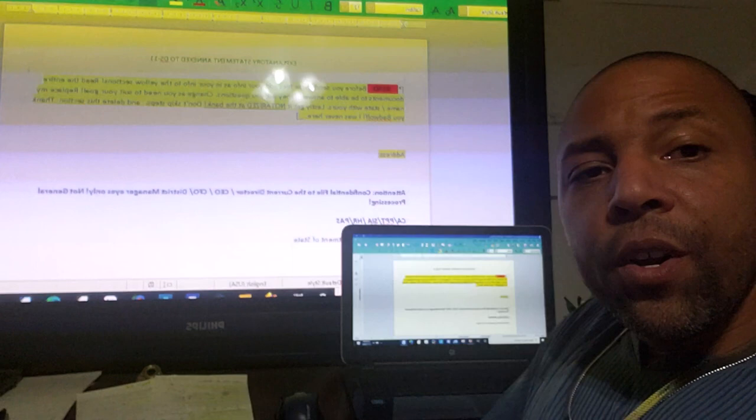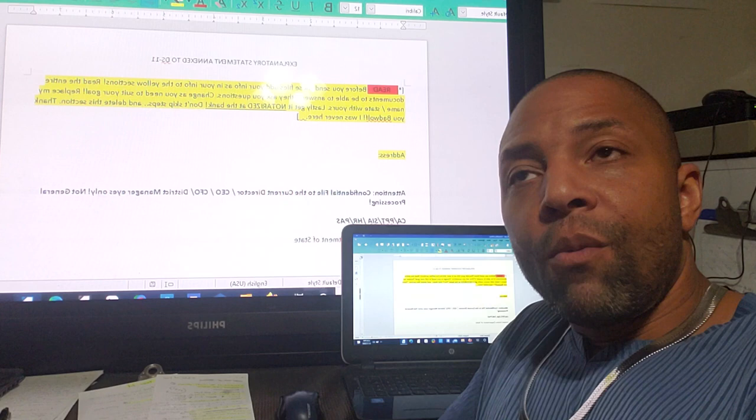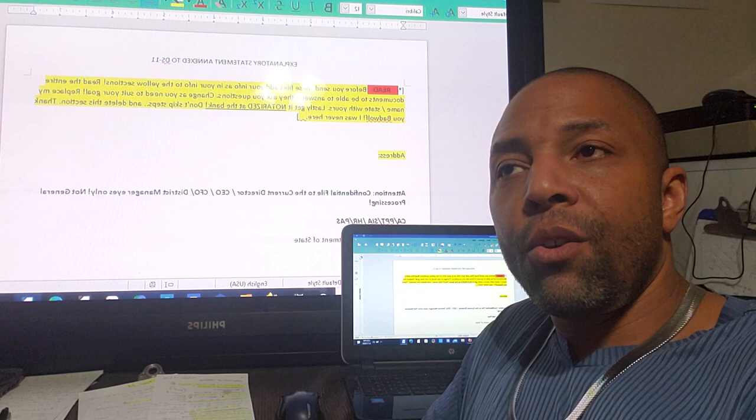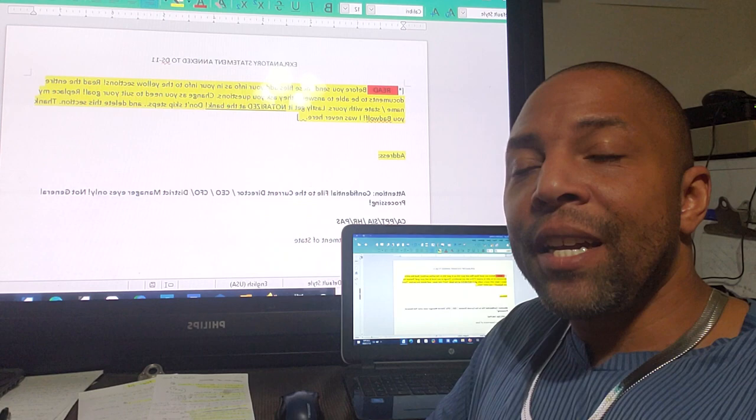What is the explanatory statement? Well, this is for people who need to do a DS-11 and want to declare their U.S. national status, which was formerly known as state citizenship. A lot of people will say they want to be an American sovereign — well, this is actually what they mean to be, which is a U.S. national. The IRS and various departments recognize us as non-resident aliens, so that kind of gives you where the terminology is.